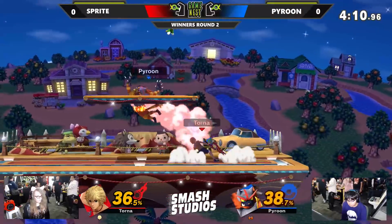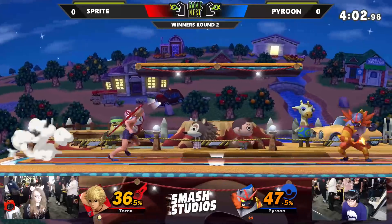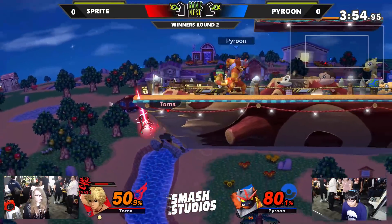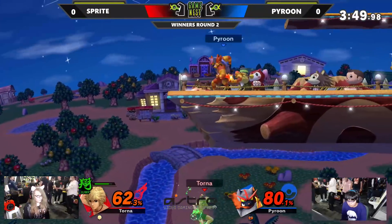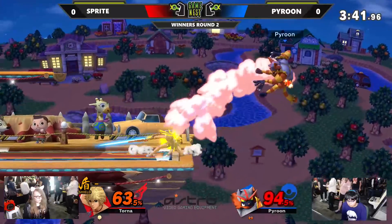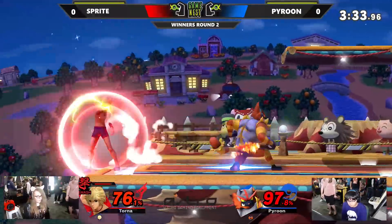She's able to get back on stage though. Let's see if he goes for a command grab. Lariat comes out — that's a punish. Good fade back to get back to ledge. And that's a lot of damage — about 40% thanks to this Buster art. Didn't get too much knockback there because it looked like it was the late hit of forward air. And here comes the neutral airs. Gets hit by the third hit of the down smash. Pyroon's back on stage though — what's the punish? Just a jab combo.